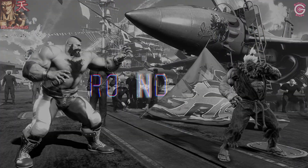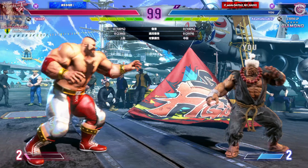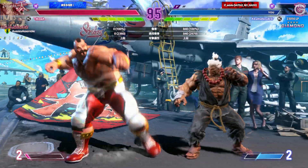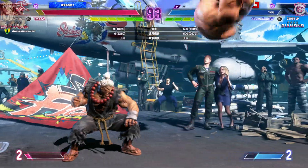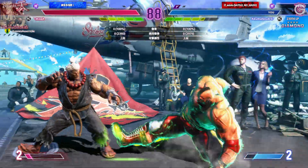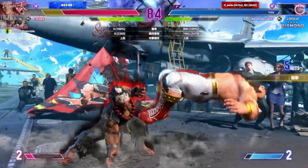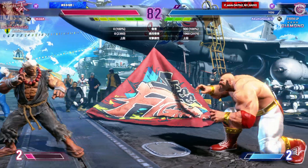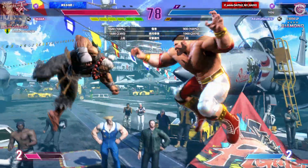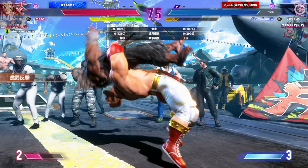Player two on the board first with the win — they'll want to keep the pressure on. They've piled up the knowledge — how are they going to use it? Nails the anti-air. This fight is just underway — what kind of game plan do they have? Player two is going to have a hard time managing their drive now. Perfect parry to stop them. Time to go on the offensive.